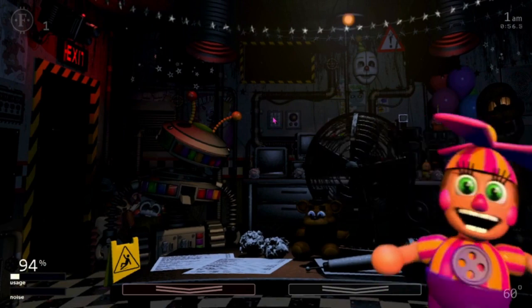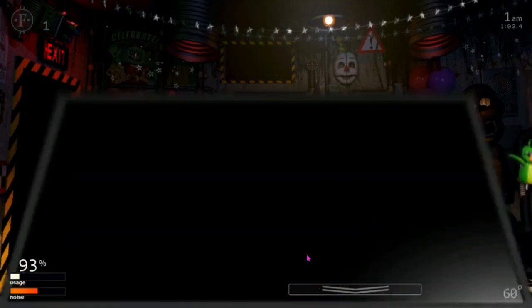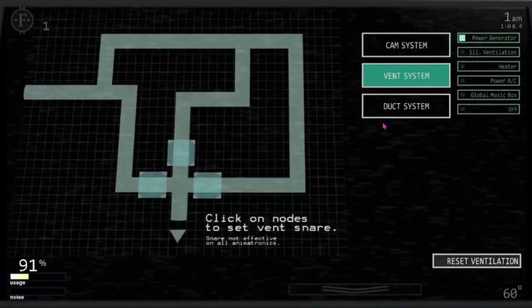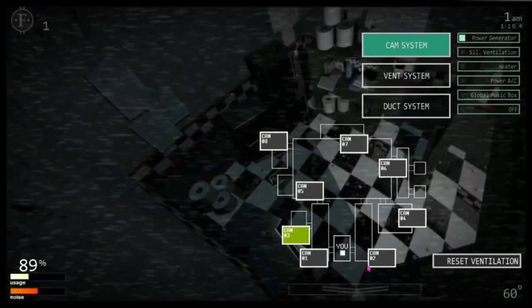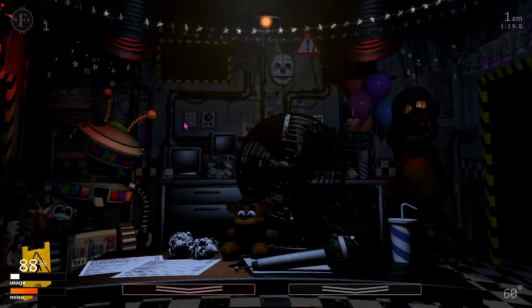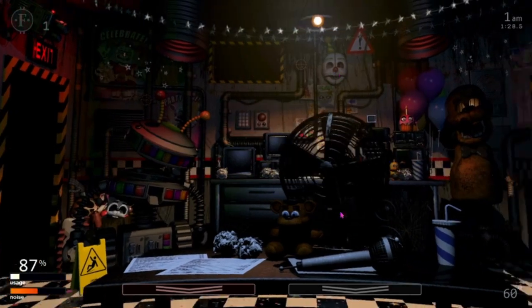Wait, this little button thing is from — Ultimate Custom — I mean, Sister Location, Private Room. And then this red button is from the elevator, I'm pretty sure. Which explains why there are Sister Location posters and the Ennard Mask.